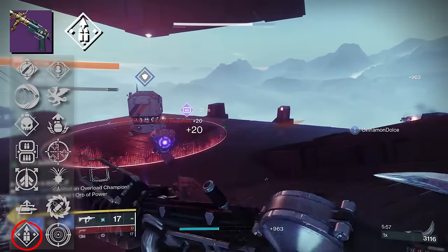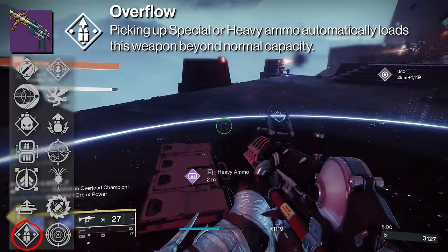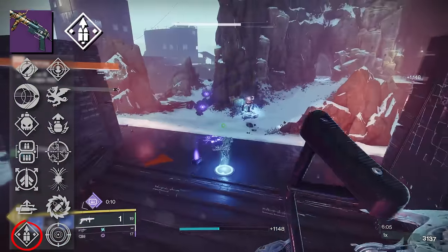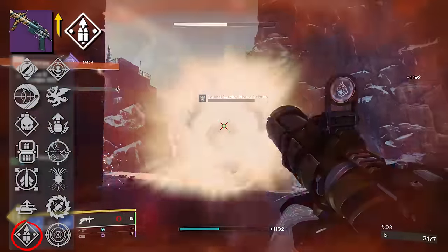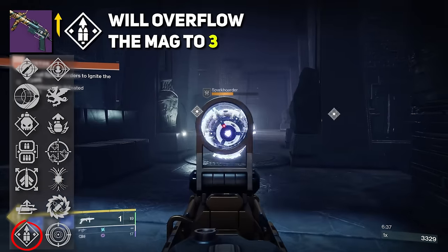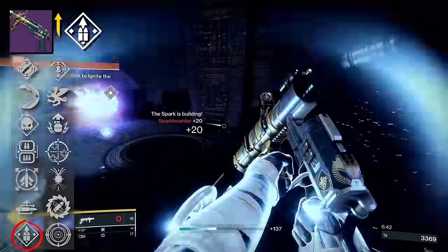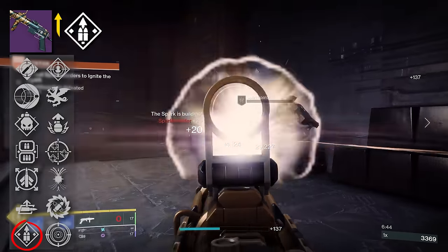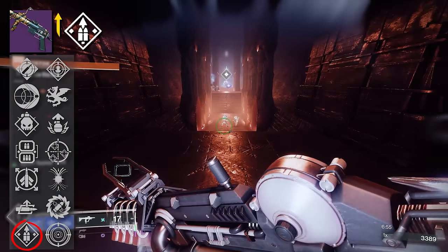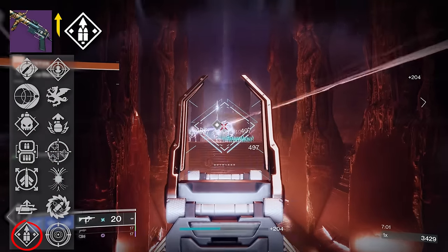I want to talk about Overflow. At base, this perk reads: picking up special or heavy ammo automatically loads this weapon beyond normal capacity. This perk would just overflow our magazine to 2, but with the enhanced version this should actually bring us up to 3 shots, which could be very desirable — essentially working like Ambitious Assassin but with less uptime, but greater lethality. The playstyle of Mountaintop just works better with Auto-Loading Holster, but having three back-to-back shots almost reminds me of when Mountaintop could auto-reload behind rally barricades.